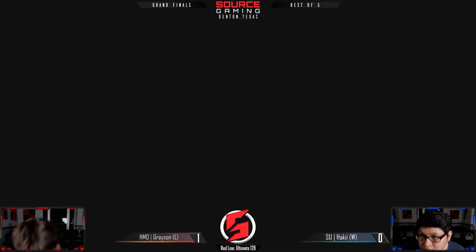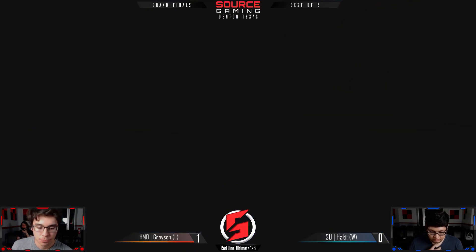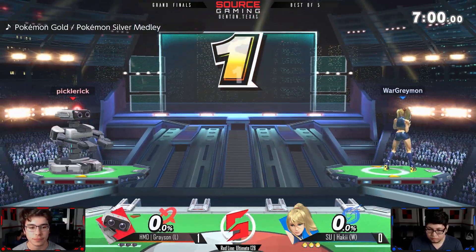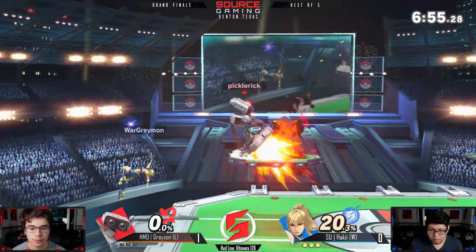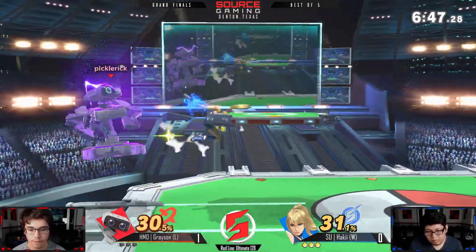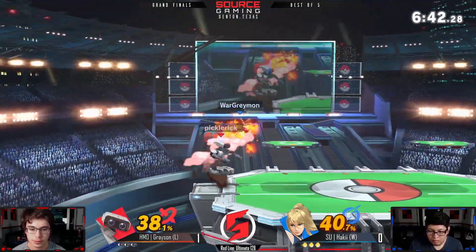I believe when he fought Haki in Oklahoma on Saturday, Grayson did win from grands 6-1, so Grayson is no stranger to fighting Haki. He might not be out of this especially if he turns up the heat like he did that second stock — if he just plays like that, keeps catching everything. But Haki was looking really comfortable in those games with King K, so if Haki could apply that matchup knowledge slightly altered to Grayson's play style, he's definitely not out of this.